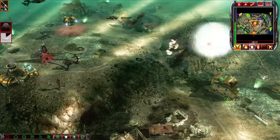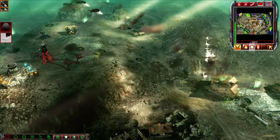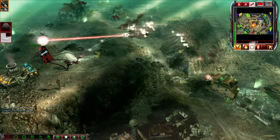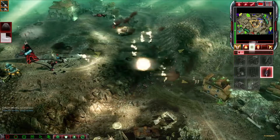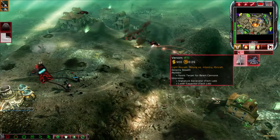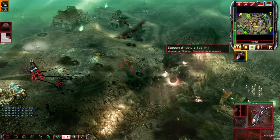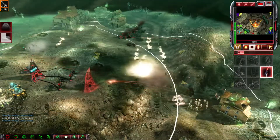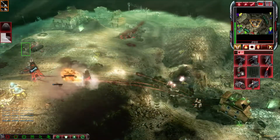Enemy units sighted. On patrol. Venomcraft ready for liftoff. Our base is under attack. Unit under attack. Repairing. Unit under attack. Units lost. Training. Looking clear. Closing in on them. Venomcraft ready for liftoff. Cannot deploy here. Our base is under attack.